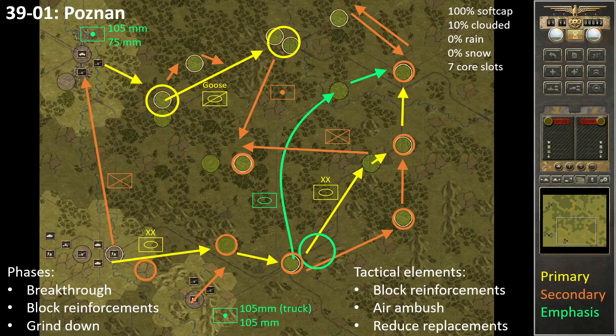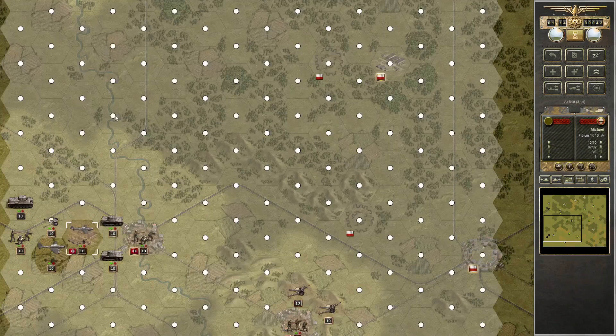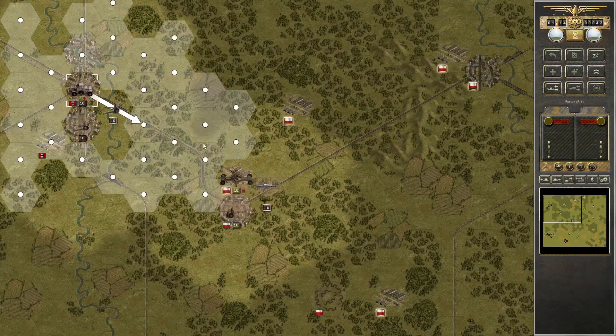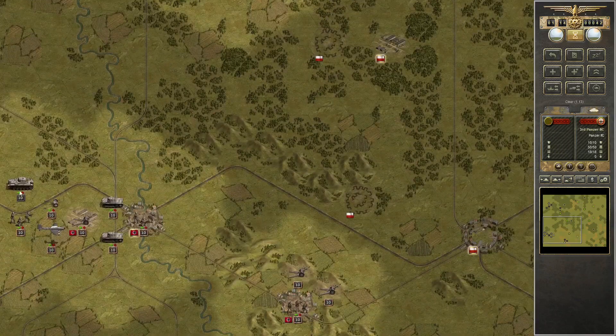I will switch over to the live play now, and I hope you enjoy it. Here we go. We send Ace in to attack the Polish fighter on the airfield. There's only a 37% chance of killing him, so don't be too impressed by it. But it's the only real must-kill that I have here in this battle. Others I can afford failing.